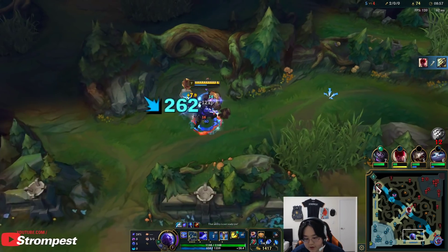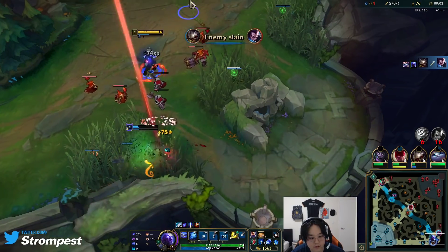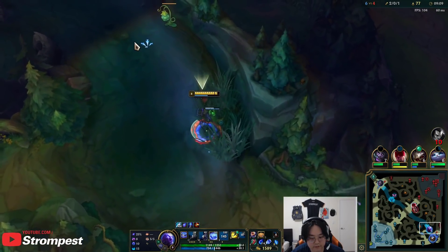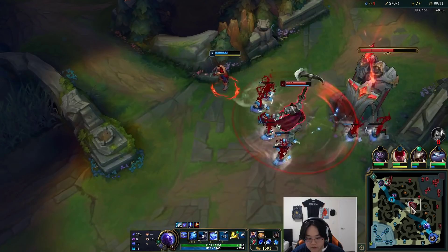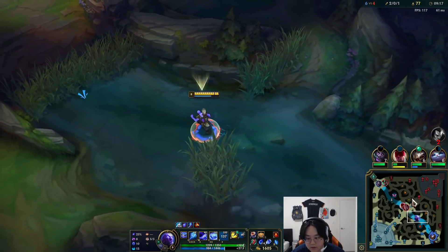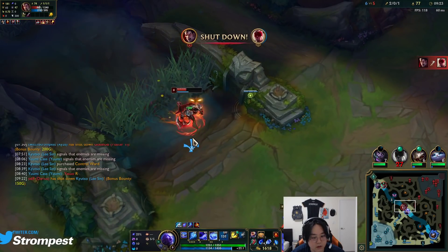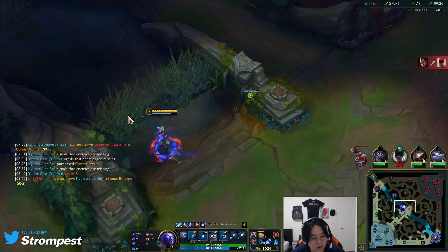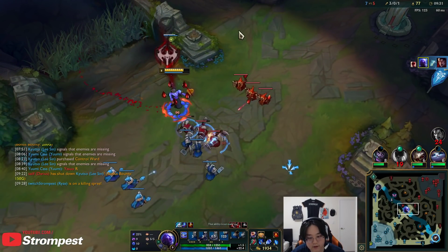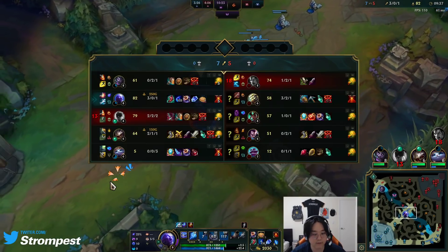I can probably do a Drake here because the enemy jungler is dead. Looks like they're fighting over there — finish this camp up and go. He should be able to farm that. I don't have Smite right now, but I think I can do something. I'm going to go ahead and shove this wave out. The reason I shove this wave is nobody's going to miss it — if he doesn't come, it just goes to the tower, and I get a free wave for absolutely free.